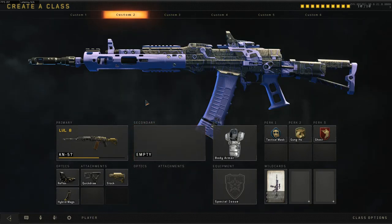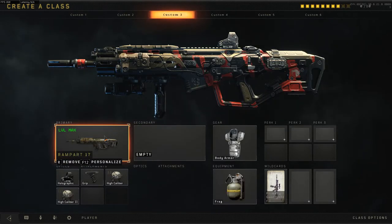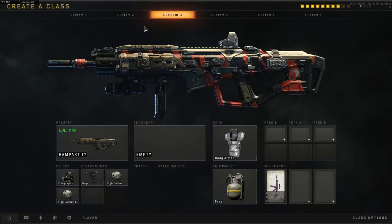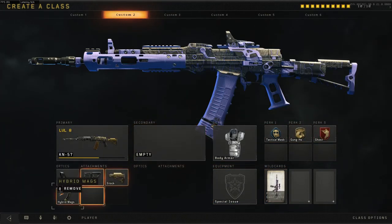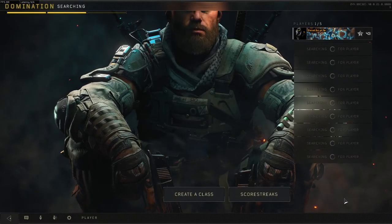First I want to get into my progress on my camos. I got the Rampart done almost completely — I just need the Longshot medals. And now I'm moving on to the KN-57. I'm using body armor, attack mask, ghost gung-ho, and these attachments. Just wanted to get that in there to show you guys what I'm using.